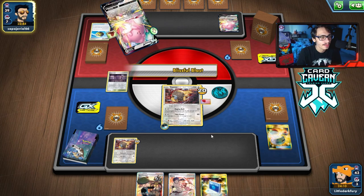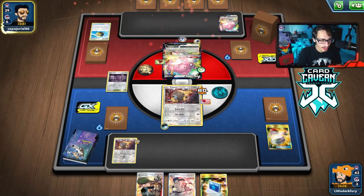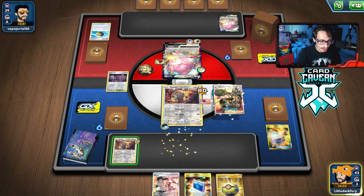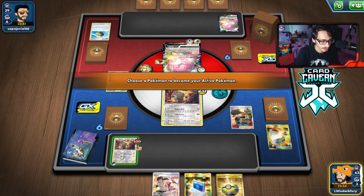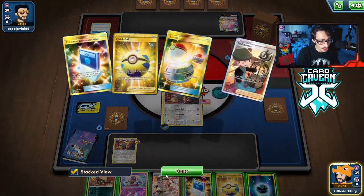We get full value out of our plays. We do a Retreat. Here we go — we need to find an Energy. Got the Energy, and we got Jinx. Pretty good hand — bench this, attach, Raging Bull. We're doing 20, 20, 20 damage. Actually not sure it's a KO. We want to hit them anyways, so regardless. This is why I want to get a Spiritomb in play.